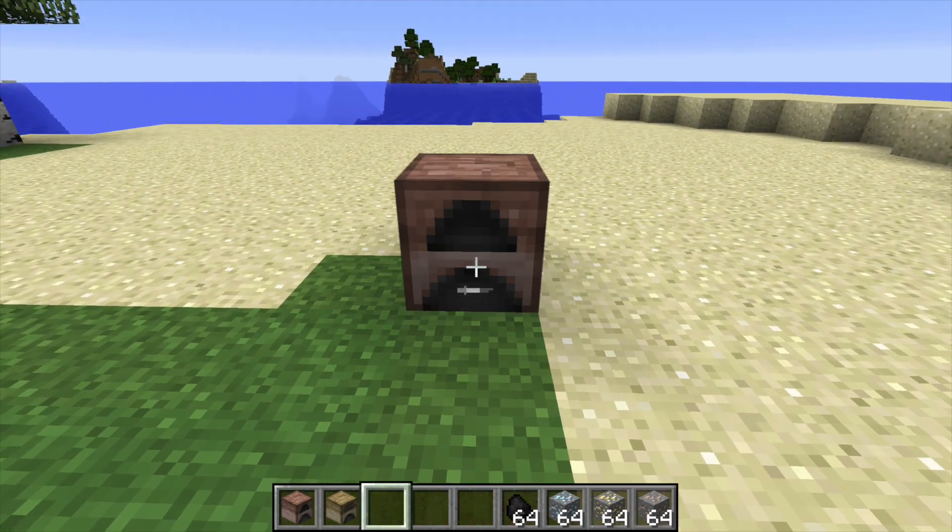So I'm going to go ahead and set down my furnace, and as you can see it has a much larger GUI than normal. Over here we have five slots for upgrades - you cannot put all of them in. Then we have the usual input slot and the output slot for whatever is smelted, and then we have two fuel slots, which is very handy. If I place coal in there and iron in the input, you can see it's smelting at the normal speed of a basic furnace.